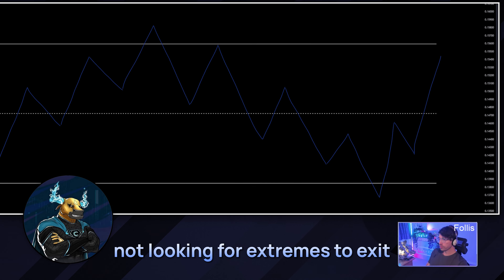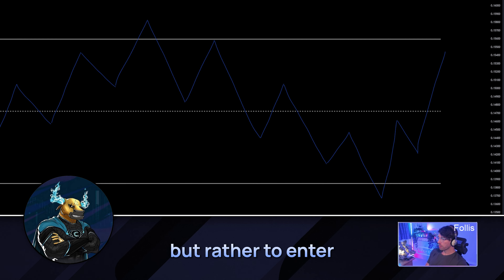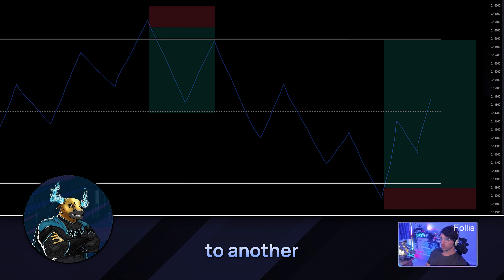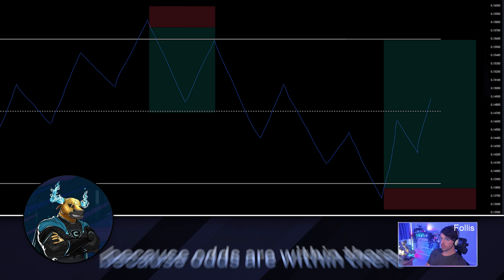When I first started trading I always went for the home runs — the 10R, 15R, 20R setups. One out of many would play out and I'd think I was incredible, but so many didn't. The key for me to consistent profitability was focusing on repeatable setups, incremental gains, and compounding small returns over time. My account ended up doubling or tripling over a few months — far better than constantly chasing huge moves or trying to catch the exact top or bottom.